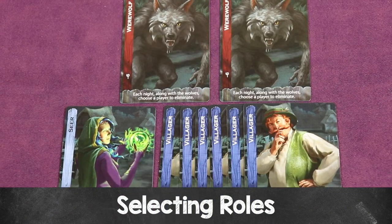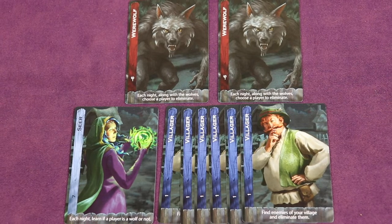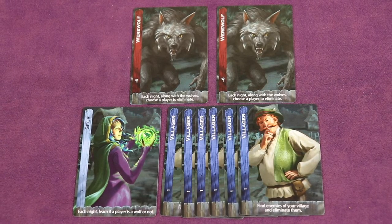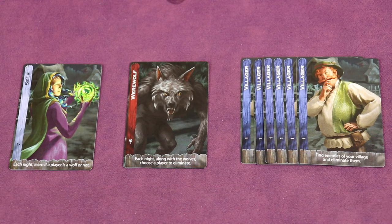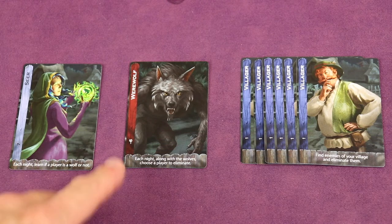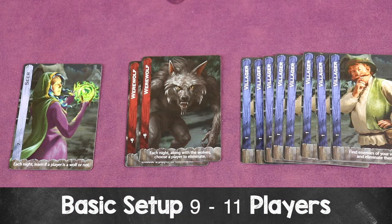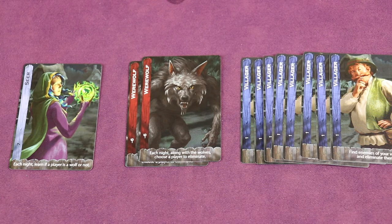Building the deck for the game can be a very fun exercise for the moderator, as you'll be selecting which roles are in the game. The three most basic roles are the villager, the seer, and the werewolf. For six to eight players, use one seer card, one werewolf card, and the rest villagers. So for eight players, you'd have six villagers — you always want the total to equal the player count with one seer, one werewolf, and the rest villagers. For nine to eleven players, add a second werewolf, plus enough villagers to reach the player count.